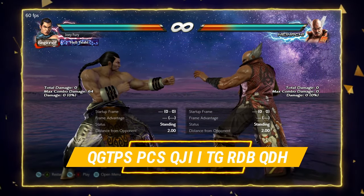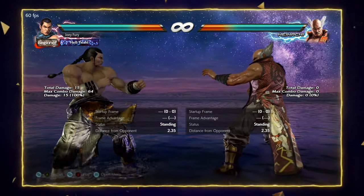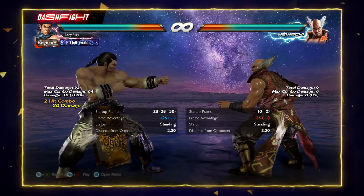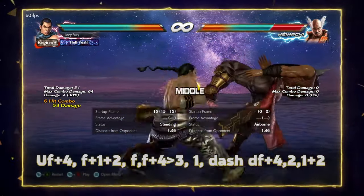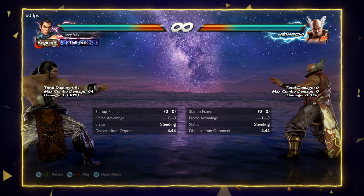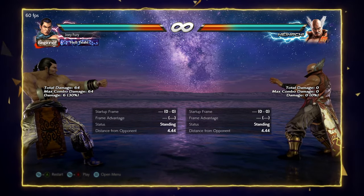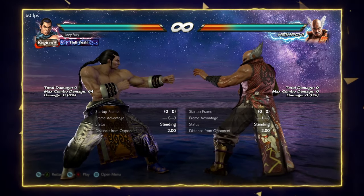I'm going to show you the important combo routes you should know. This first one I'll show off of up forward 4, but it also works off of while standing 3, back Kempo 3, 2-slide 1-1, forward 3-4, and counter hit down back 2-2. The combo ender — dash up down forward 4-2, 1+2 — do not try that if you are off axis to the right. That ender is more reliable if you are off axis slightly to the left. Also, if you drop that ender they can tech roll and it's riskier on small characters.